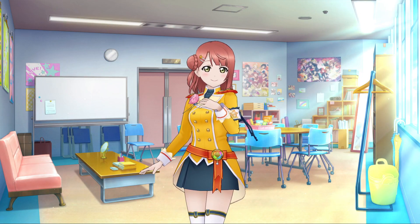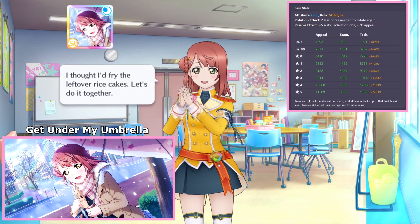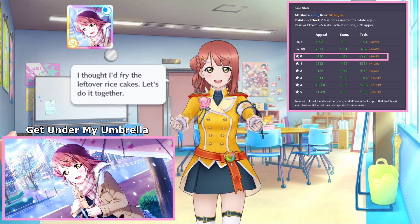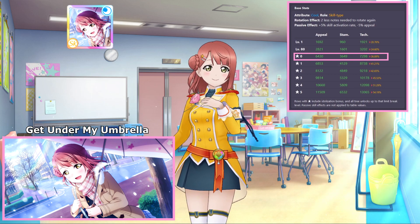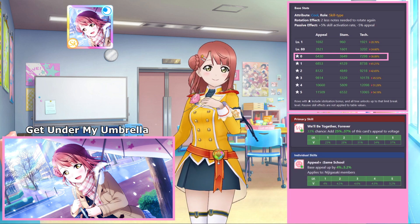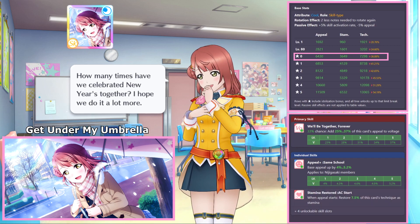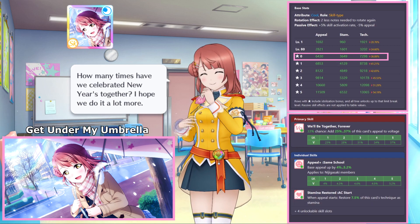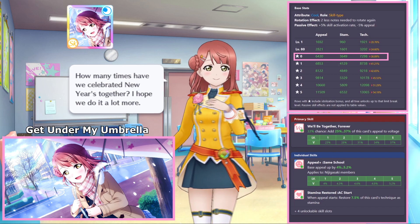The first featured festival UR is Ayumu. Ayumu is a cool attribute card with skill typing, and her highest stat is Technique, reaching 7,298 at level 80 with all practice tiles unlocked and no limit increases. Ayumu's card skill increases the total voltage by 25% to 37% of her appeal value. Her passive ability increases the base appeal of Nijigasaki cards by 4% to 5.2%, and her show ability restores stamina equal to 7.5% of her technique value, which is guaranteed to activate whenever an appeal chance is cleared.